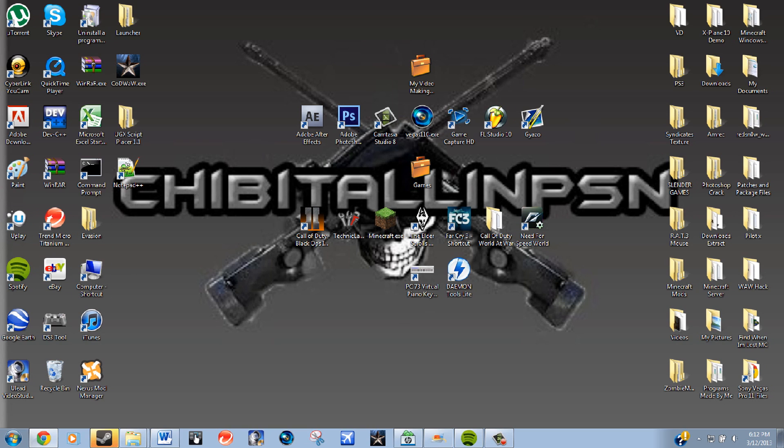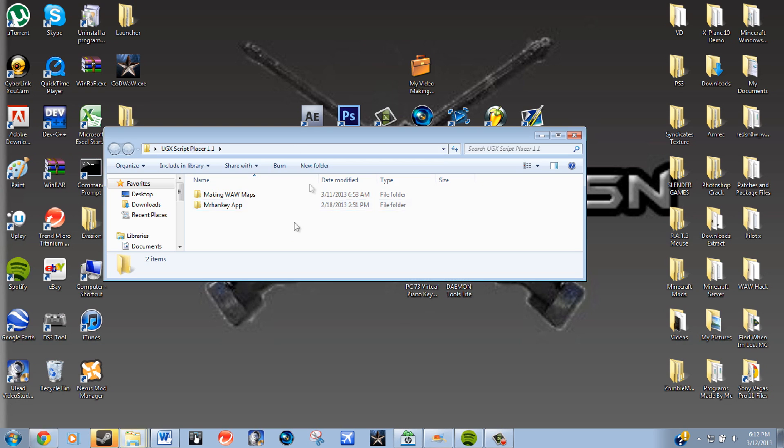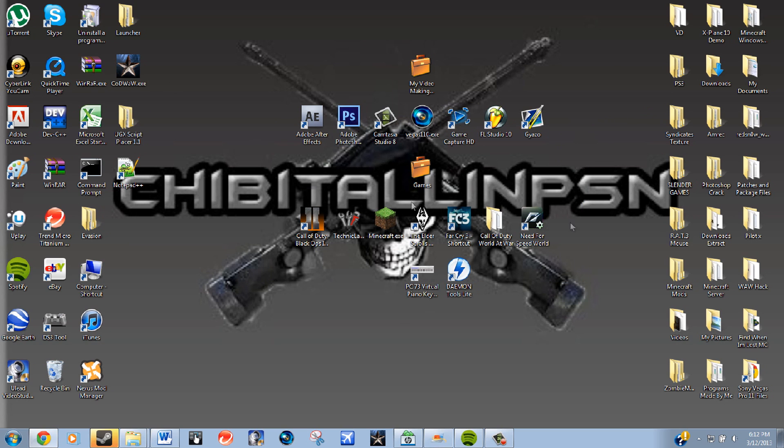After that, you're going to want to download the updates, which are also in the description. There's 1.1, 1.2, 1.2.1, 1.3, and 1.4 — you want to download all of those. Together they'll probably be about 300 megabytes, not too big. You also want to download the Nazi zombie tutorial V2.0, which will also be in the description, and the UGX script placer.